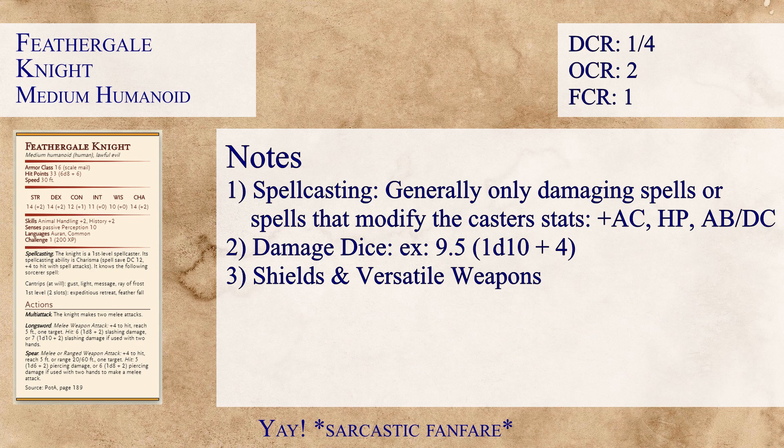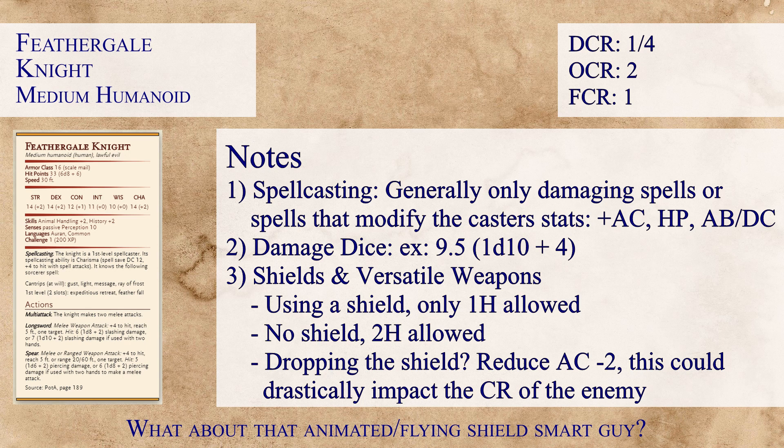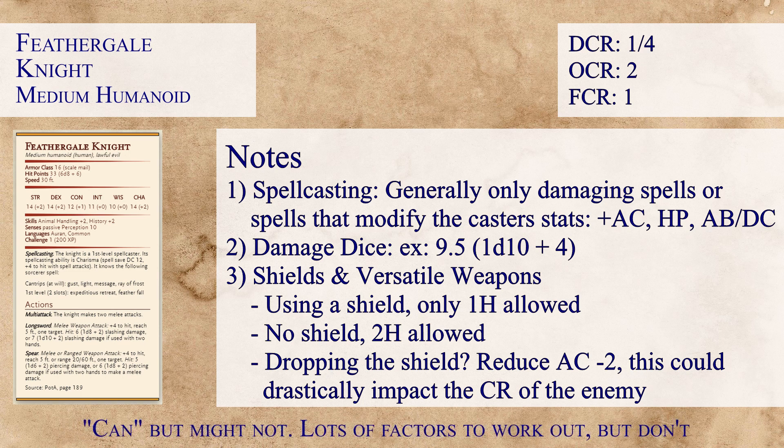Another important point: when a monster has versatile weapons and also carries a shield, check the armor section of the stat block. If it says chainmail and shield, the character is using a shield and can only swing versatile weapons one-handed. You'd need to drop the shield — reducing AC by 2 — to swing two-handed, which can drastically change the monster's overall value since the AC is already rated with the shield in mind.